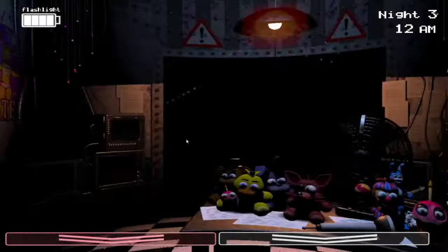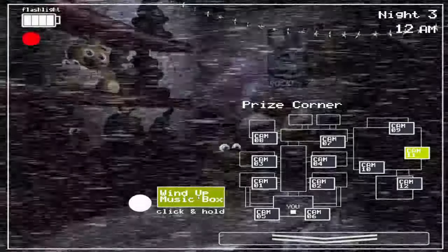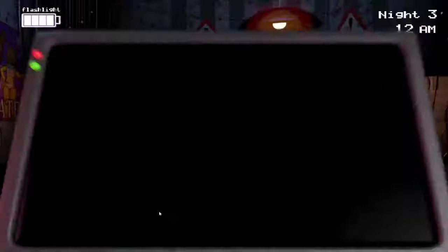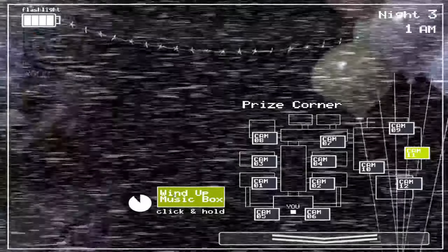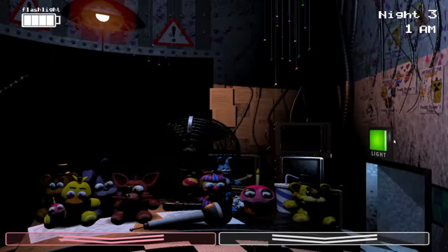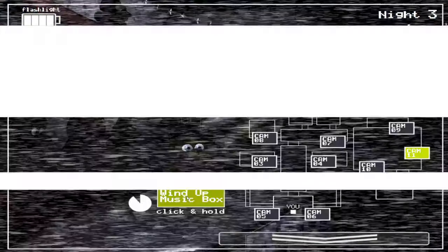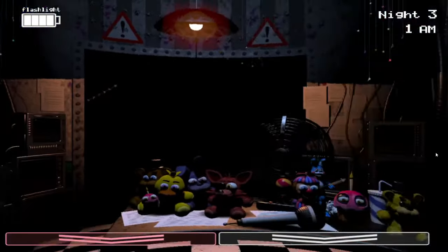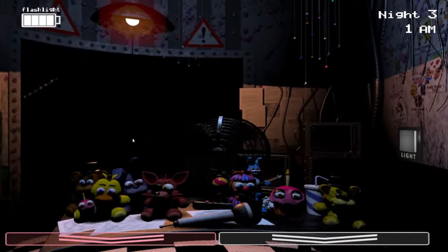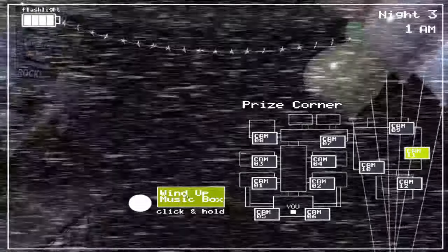Foxy is gone now. Make sure to not use too much flashlight battery. If there's nothing in the hallway, you don't really want to use too much flashlight battery. It is useful to use the flashlight once or twice, though, because for whatever reason it still seems to stall Foxy — stops him from moving into the hallway sometimes. So if you can, use the flashlight once or twice, but don't spam it like if Foxy's in the hallway. See? No one there, so I'll just use it once or twice and then go up to the monitor.